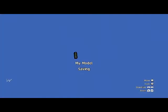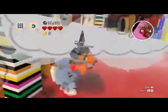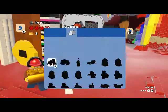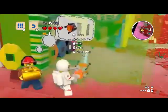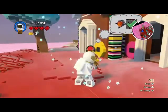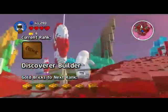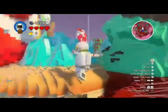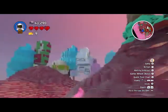Don't forget — the discovery tool can place anything from your collection, including any models that you've saved. Got that one. Now I gotta go find where that one's at. Where is the last brick at? Let's go find it.